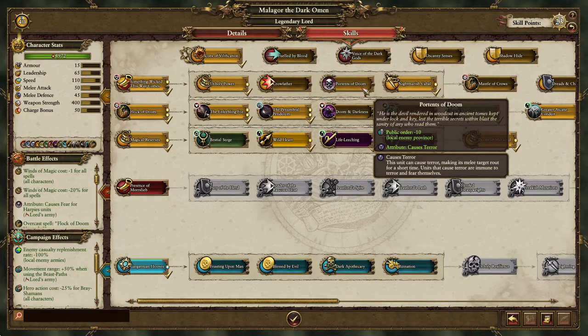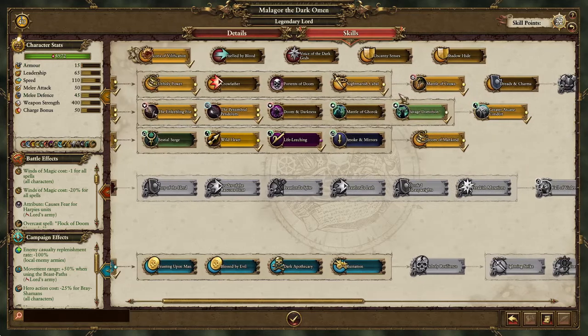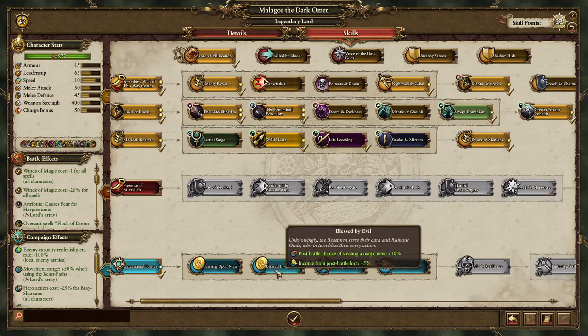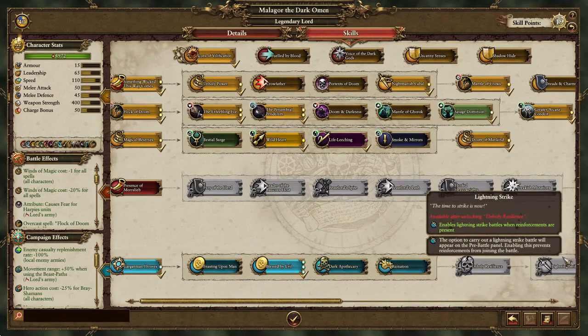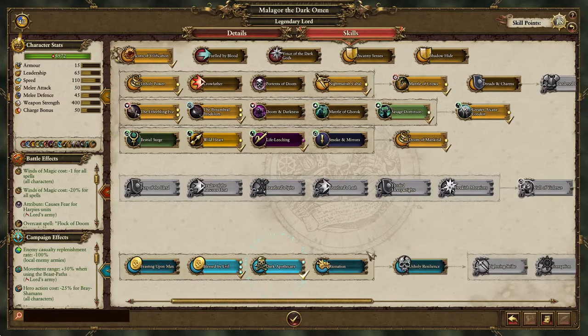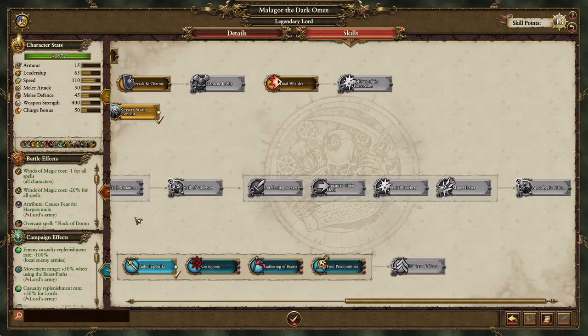You can grab Potence of Doom and basically negate that plus 10 leadership from either being raided at night or from being on Legendary difficulty. Either way it will help. Then grab Metal Corals, which will be beneficial. At this point I would suggest going towards Lightning Strike — just like Character One-Eye was, you can place the points the same way and then grab Lightning Strike.